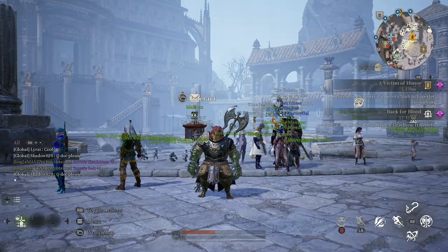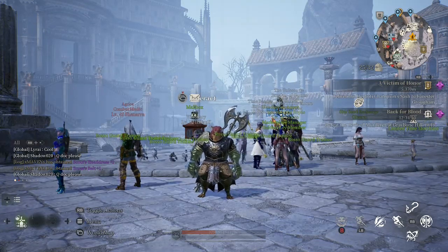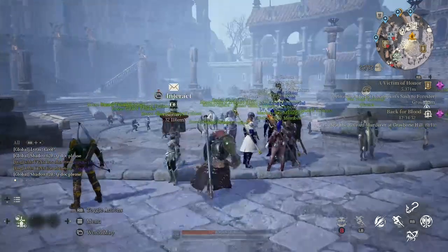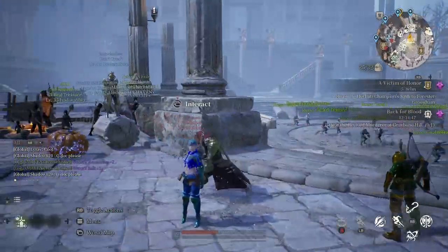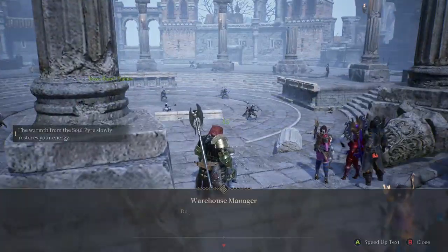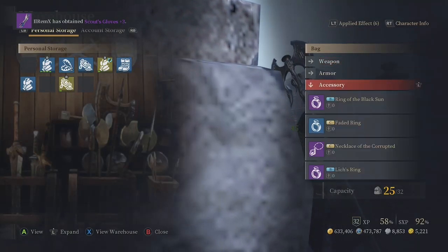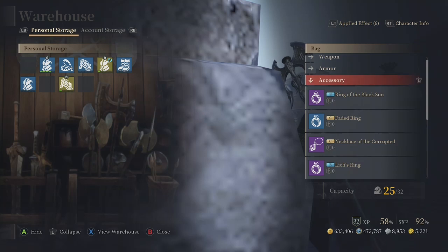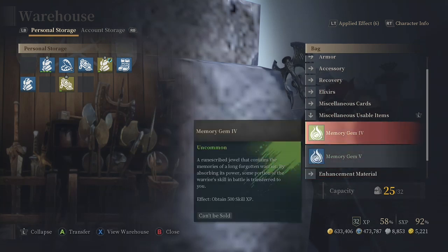That's pretty much how you handle storage space. The question I see a lot is what do I delete, what don't I delete — and that's the answer. That's how I handle my characters' bag space. In personal storage I keep a few things specific to that character, like accessories I'm not always swapping quickly. And save all your gems — do not throw those away. Consume them and use them because they give you skill XP.